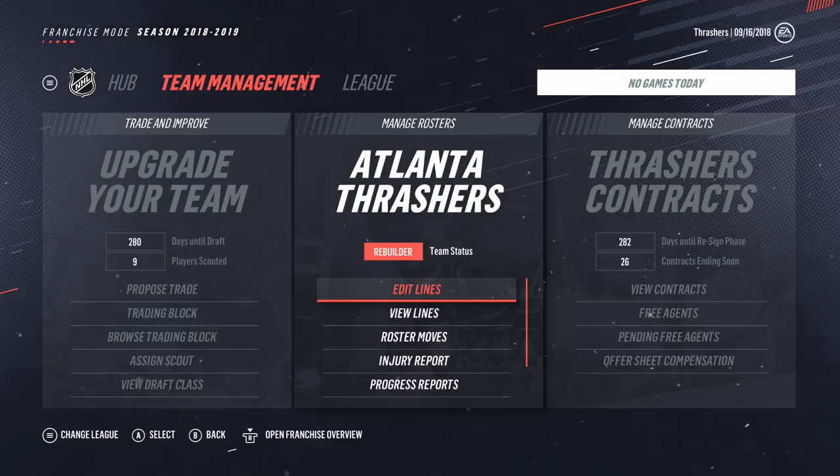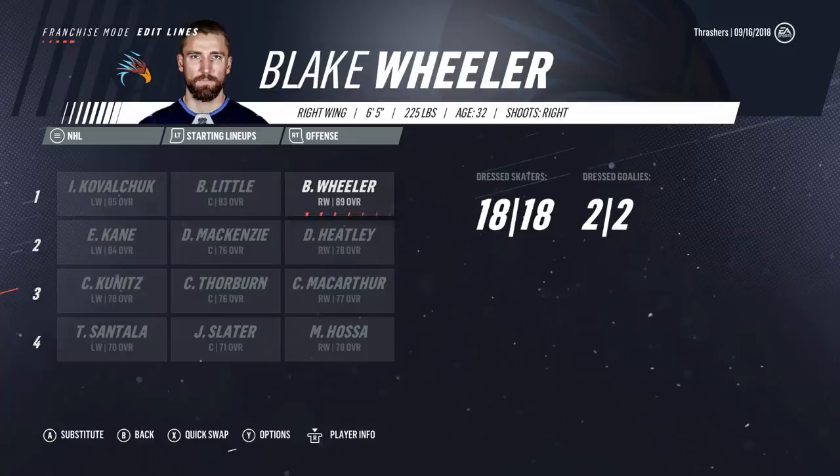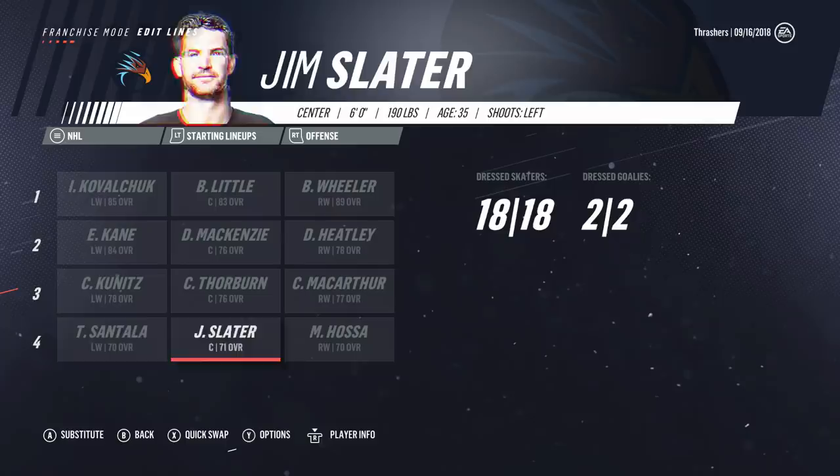No surprise here — team status is Rebuilder. Right now I'll show you the lines. First line: Ilya Kovalchuk, Brian Little, Blake Wheeler — honestly not too bad. Second line: Danny Heatley, McKenzie, and Evander Kane — Kane's going to more or less have to carry that second line. Third line: Kunitz, Thorburn, and MacArthur. Thorburn's actually a winger but has 70 faceoffs and 76 overall, so probably going to switch him to center. Fourth line: Hossa, Slater, and Santala. Slater is a faceoff master — 89 faceoffs, so hopefully that helps on the PK.